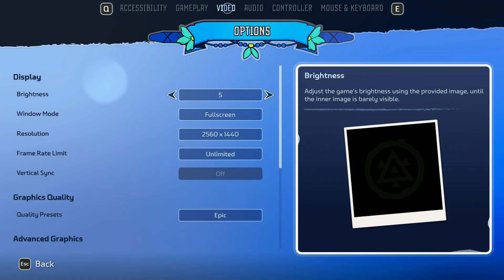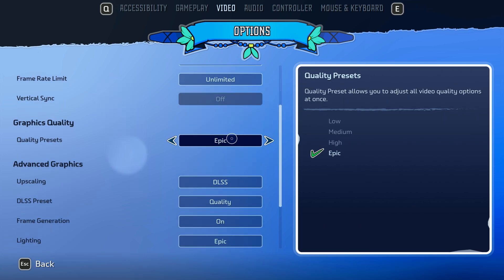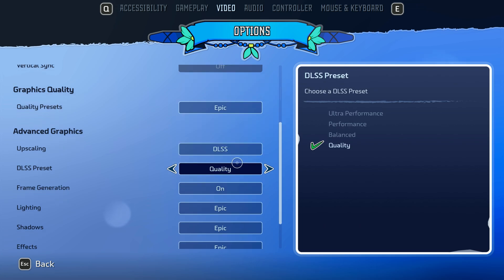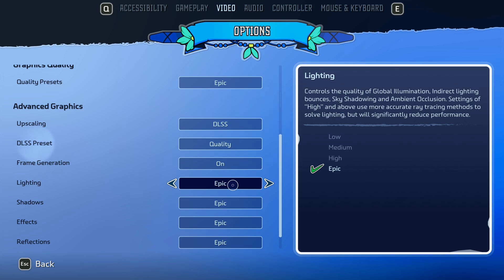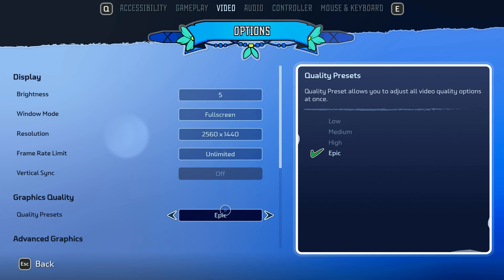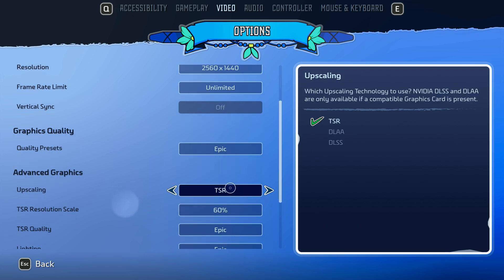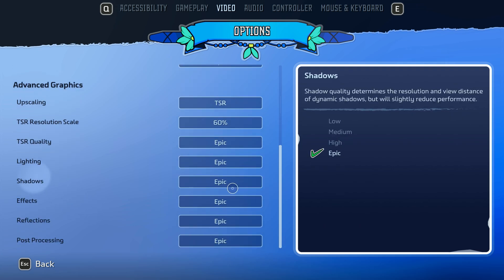First, let's talk about the settings. Currently we're at 1440p and you get four presets: Epic, High, Medium, and Low. You only get TSR or DLSS, and you do get frame generation — so that's DLSS 3 frame generation. Anything above High enables ray tracing, including reflections. Also note that selecting the Epic preset automatically enables TSR at 60% render resolution scale, so be mindful of that.